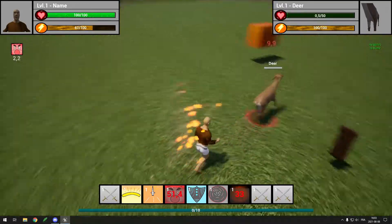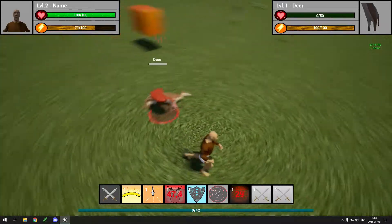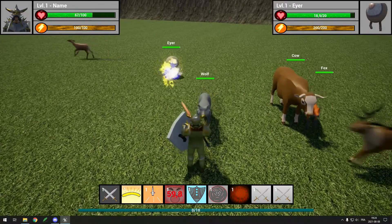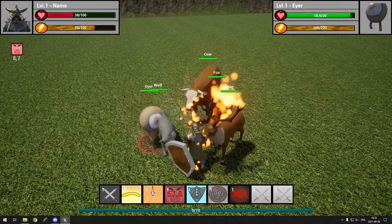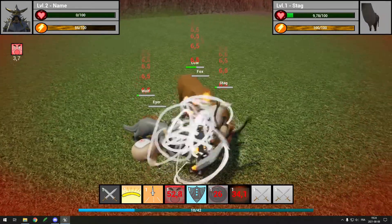Next I made the animals drop meat. Later I plan to let the player create a fire and cook it, and then cooked meat will be eaten to regenerate health faster. Once I had done setting them up, I had deers, stags, alpacas, cows, wolves, foxes, and horses.